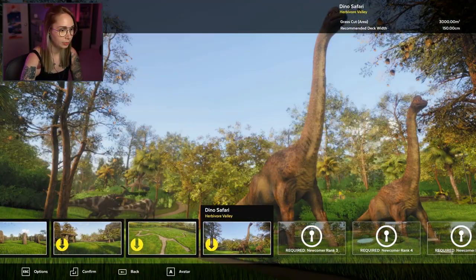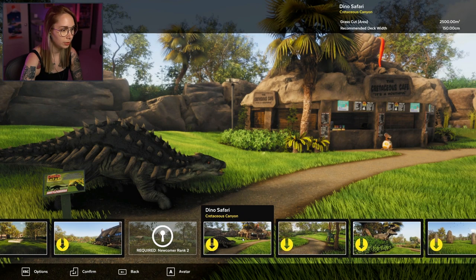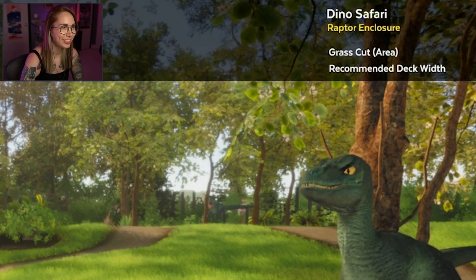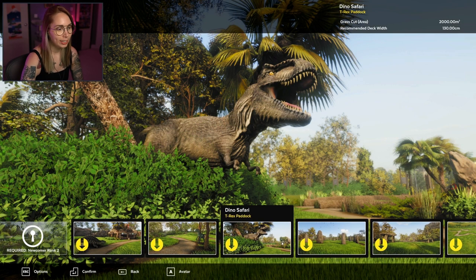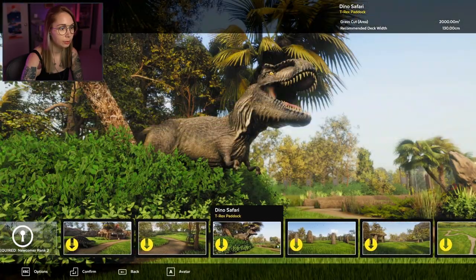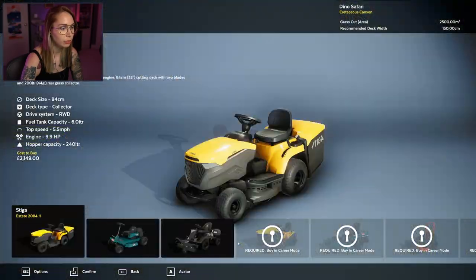Free mow. There's a dino! Yeah, there's this one — Cretaceous Canyon. I would like to actually read the signs as well. I wonder if we can. Dino Safari. Raptor Enclosure. I don't think you can get off your lawn mower, right? Historic Land. Oh, it's so hard to choose. Let's just start with this one.